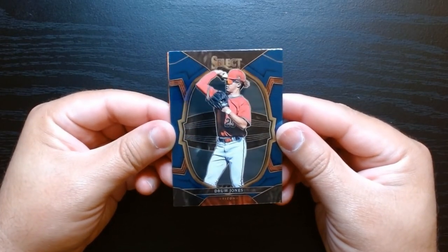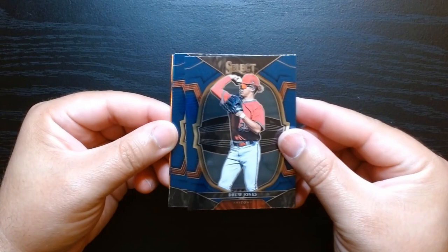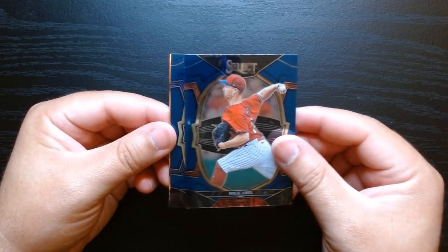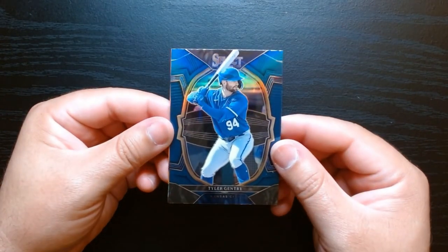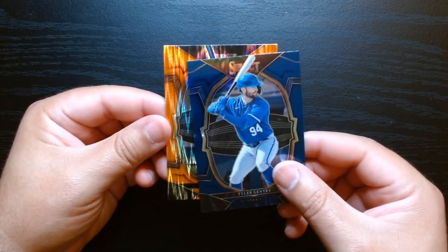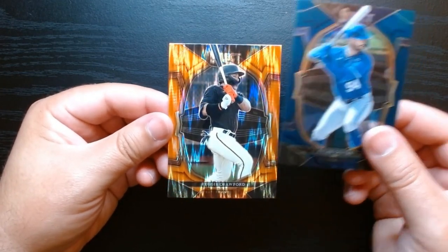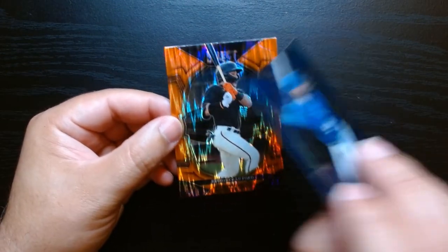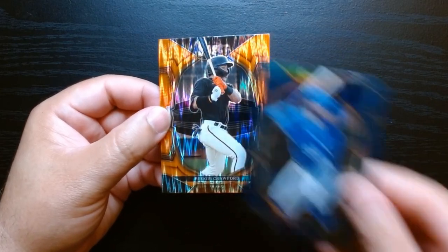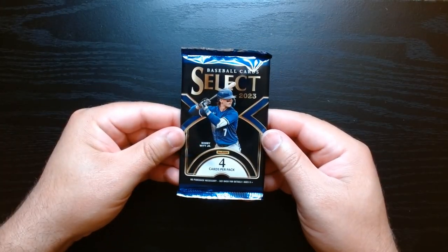Second pack — we'll take a Drew Jones, son of Andruw Jones. That is awesome, I didn't know he was in this set. Mick Abel, not familiar with him, he might be another prospect. Tyler Gentry from Kansas City — I think this is a silver, yeah, because these are blue. Then we got Reggie Crawford, who I believe is also a prospect. You can see the little glow on it. All the Flash cards are orange Flash.